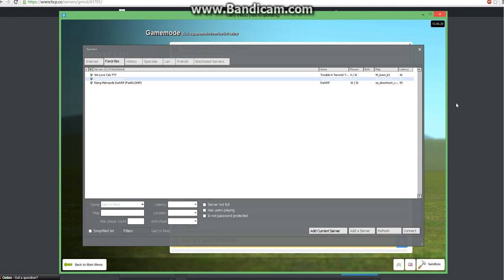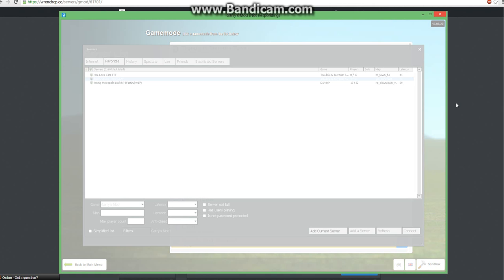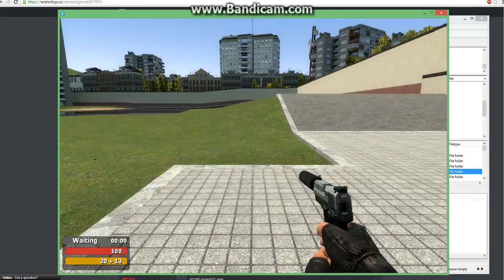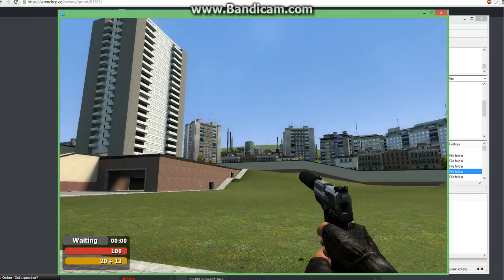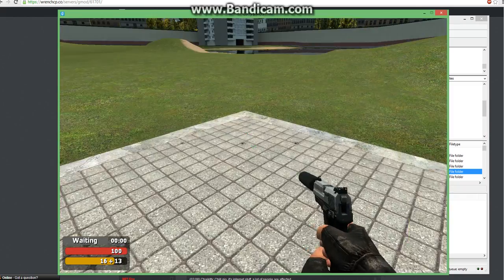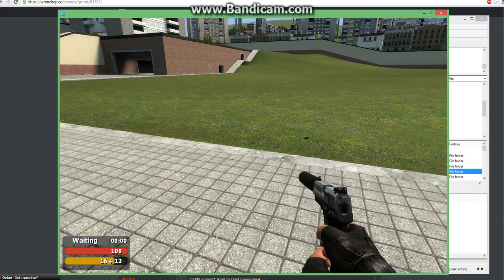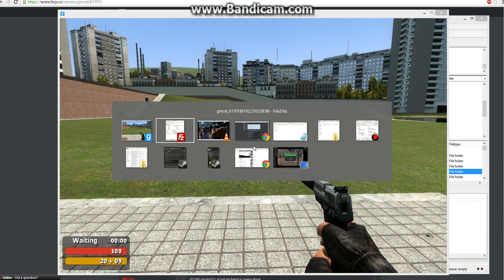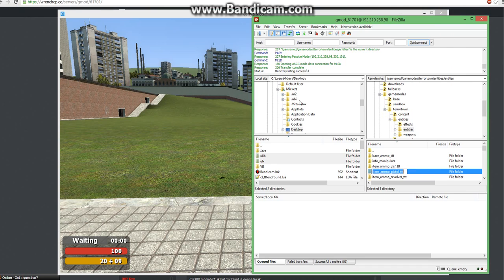Now let's see if it actually worked. And we're back. As you can see, the map is loaded correctly. I'm going to fire my Counter-Strike Source weapons — hopefully that's not too loud — and most importantly, I don't instantly reload. So there you have it — that is how you upload Counter-Strike Source content and change the game mode with MPServe.